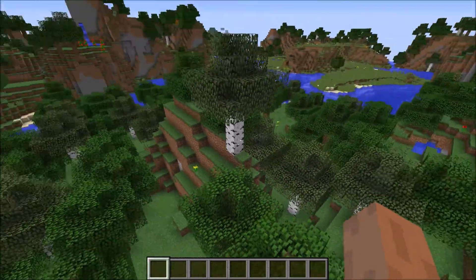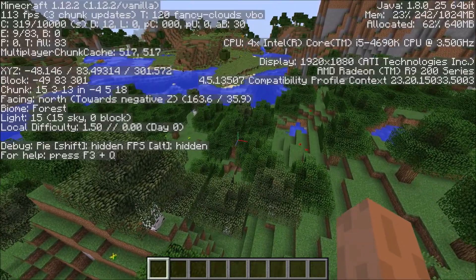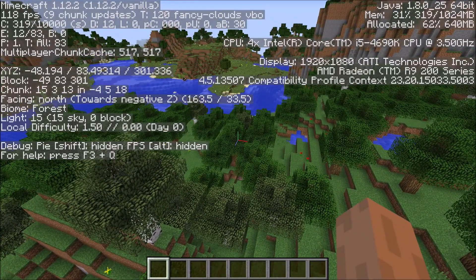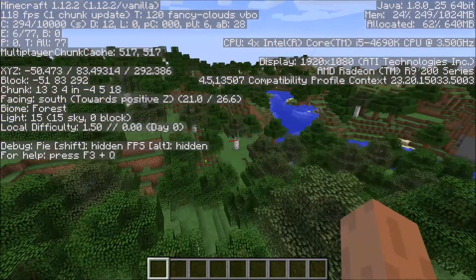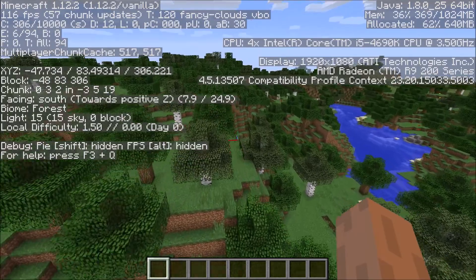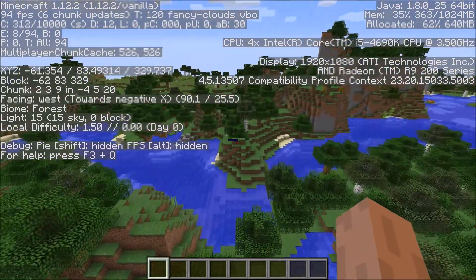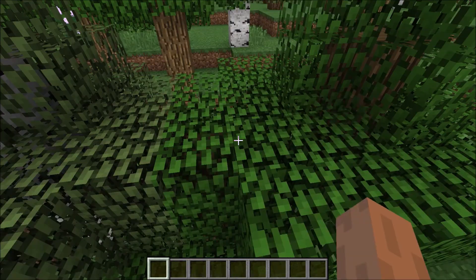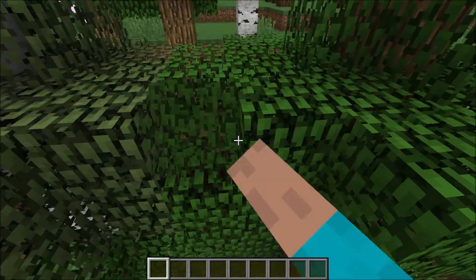Let me just fly up to show you. And then you want to open the F3 menu, and you need to go to X 0. I'm trying to find X 0. Hold on. Okay, this is about where 0, 0 is. And this is where you're going to want to build your portal.